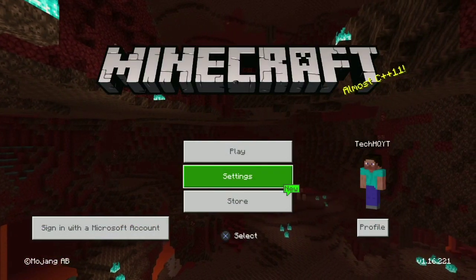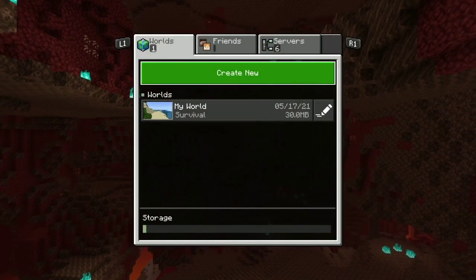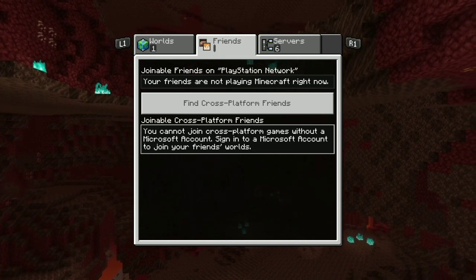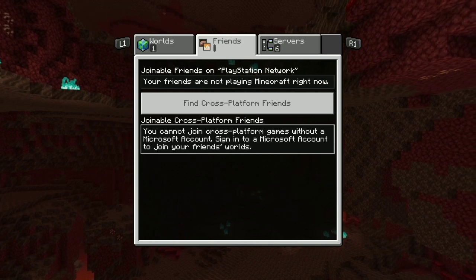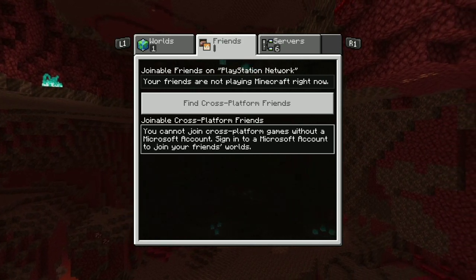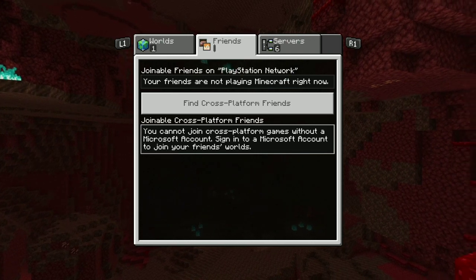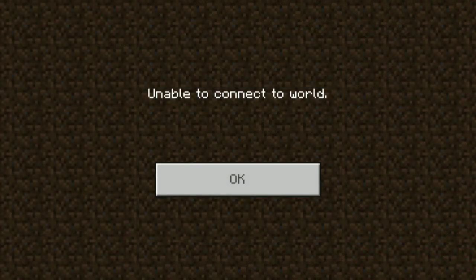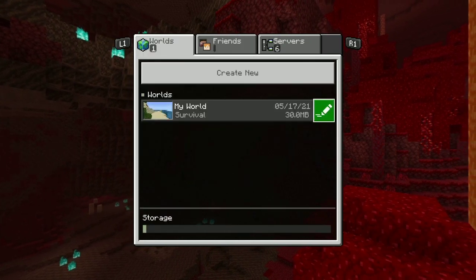To fix this Minecraft error, first of all you should go to Play and then go to Friends and connect to your friend's world. Select one of your friend's worlds and try to connect. I don't have any friends on this account, but you should connect to your friend's world first, and then this error comes up: 'unable to connect to world'.